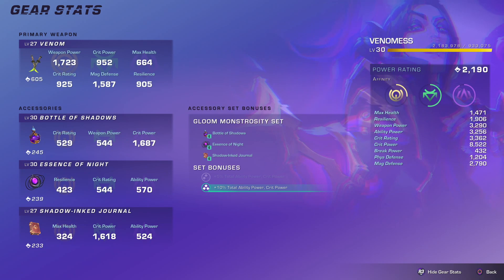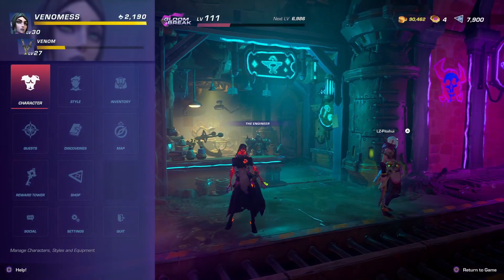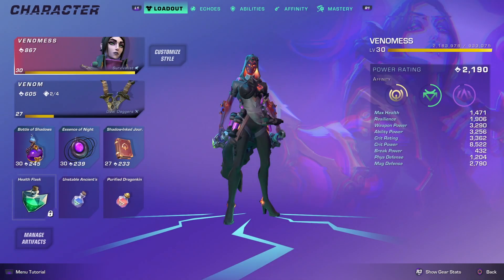The Gloom Monstrosity set is what I use in that video. It is an ability power, crit power accessory set. It is fairly simple to farm. You're still going to rely on RNG in certain areas, but hopefully with this video you are going to be getting it in no time.